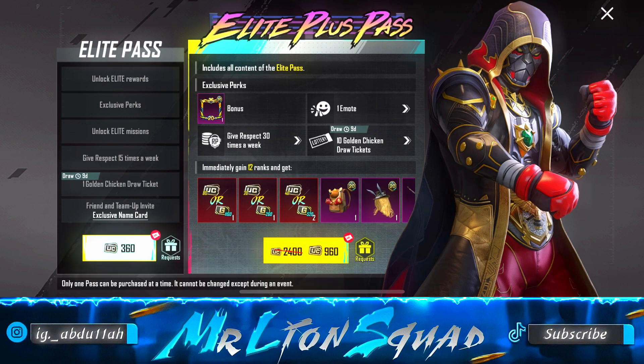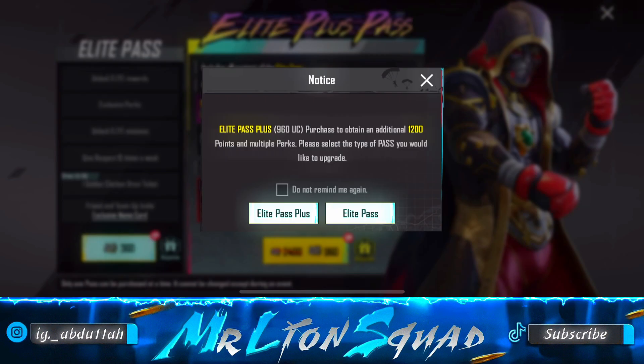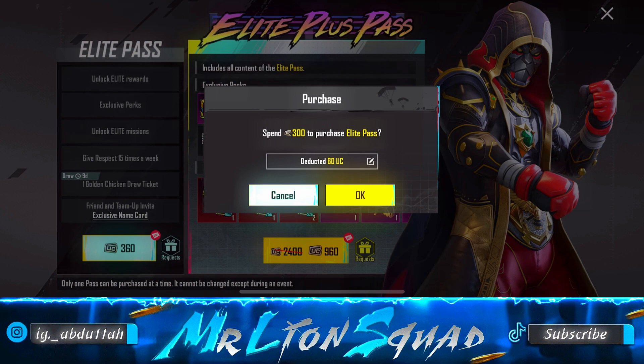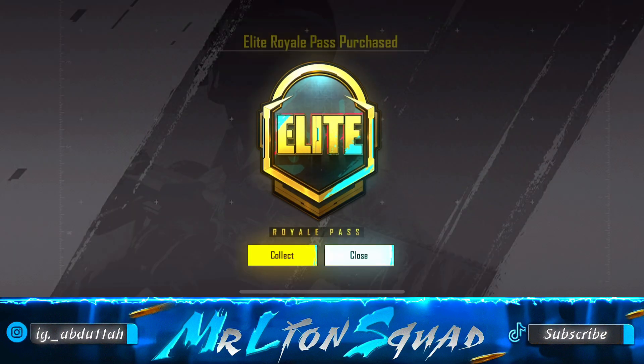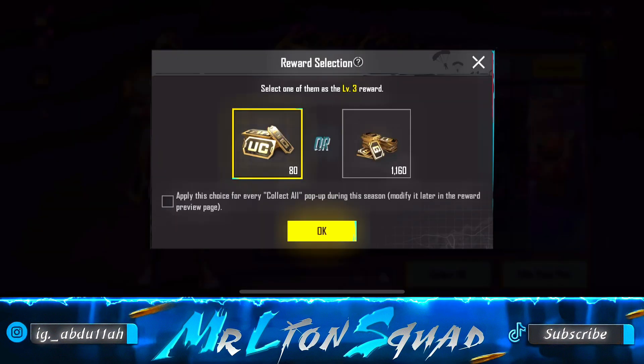First we have to purchase the Royal Pass, because from the theme I can say this is an amazing Royal Pass, guys. You have to purchase it because your bro Mr. LionSquad is purchasing it. So let's see what is in the Royal Pass — I have purchased the Elite Royal Pass M20. They are asking for a reward selection between UC or AG, so I will select UC.